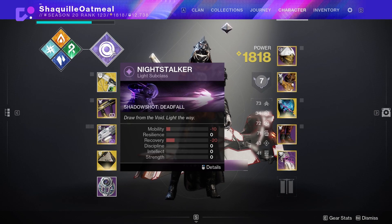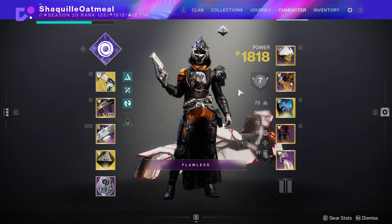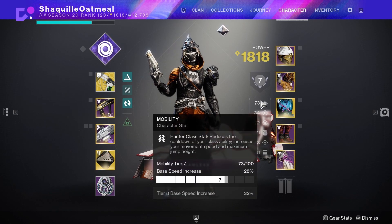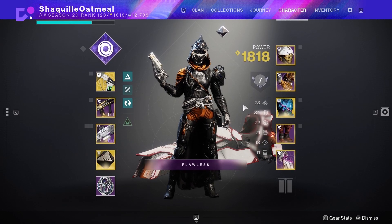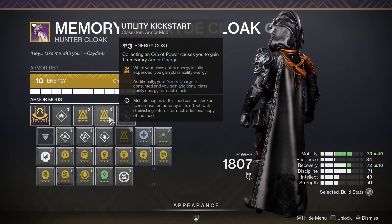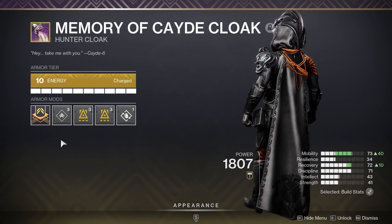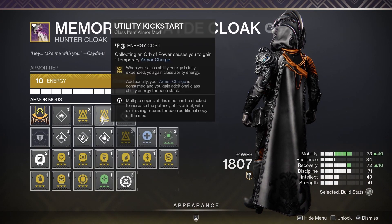When it comes to stats, I had a hard time getting the stat bumps I wanted because of all the negatives from the fragments. What I did was try to get the things I wanted in about the 70 range and everything else kind of didn't matter. So I got 70 Mobility, 70 Recovery, and 70 Discipline. Then we're gonna use mods to help boost those stats.